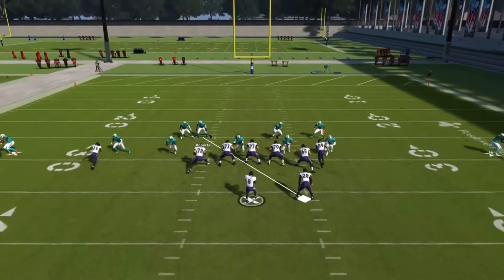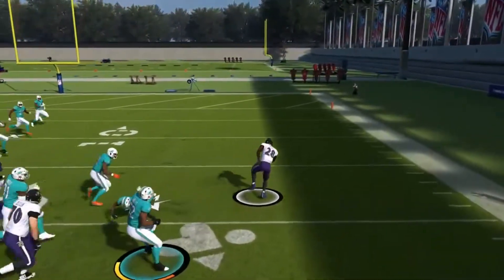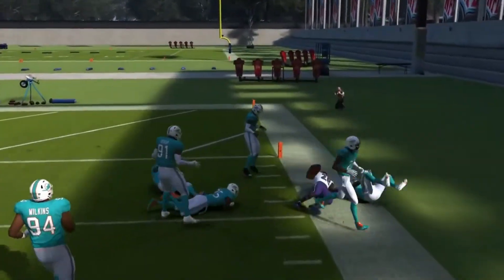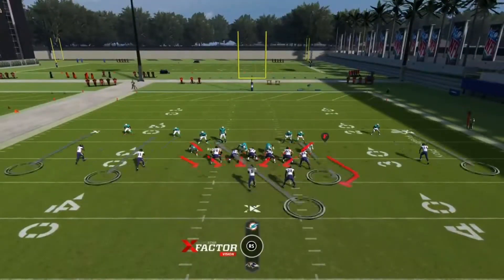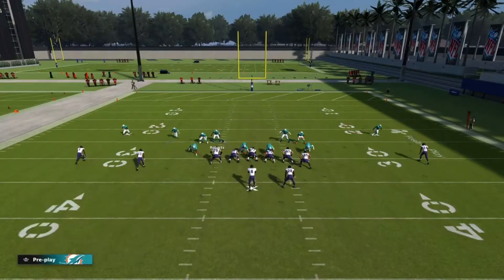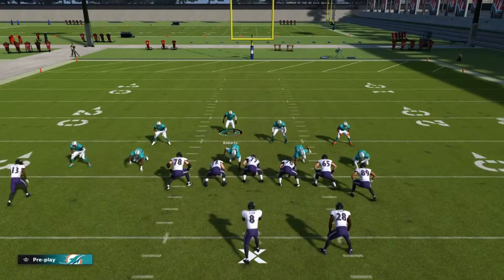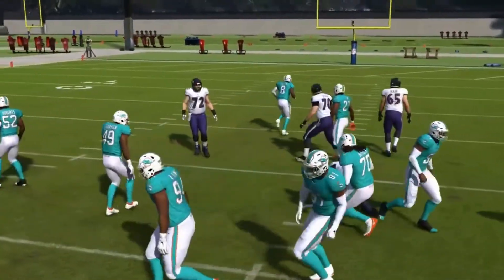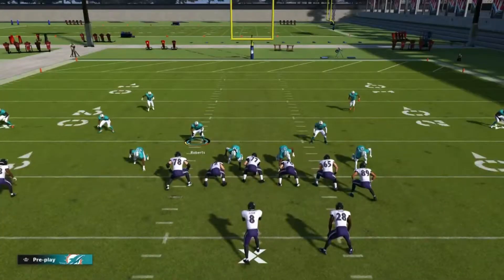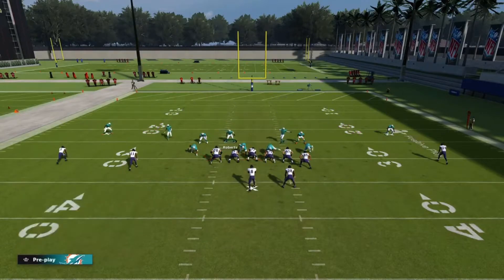The tip is: anytime you want to show an aggressive look, pick a defense from this front - this is a nickel front. It works from any front, base, dime, or dollar. You can check it to whatever defense you want and the safeties will not come down, as long as they walked down pre-snap on their own. In sim leagues where you can't manually move safeties, this allows your defense to have movement and play different things. You don't have to put your corners on an island - you can play cover four or cover six invert.